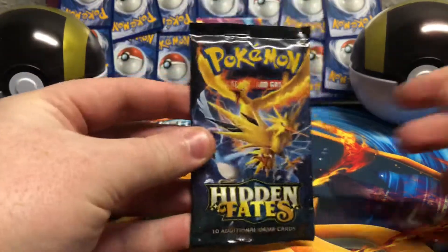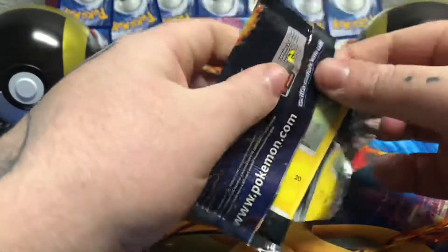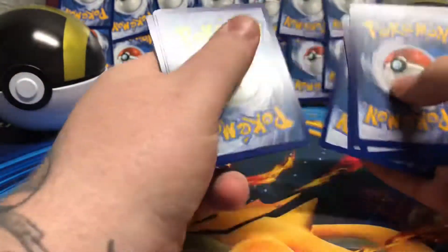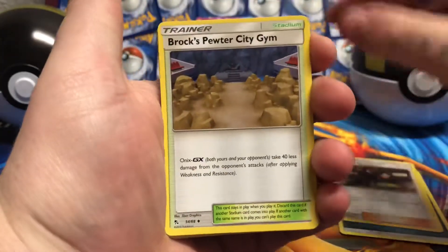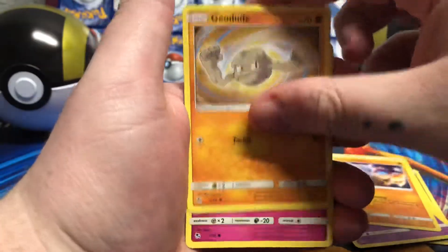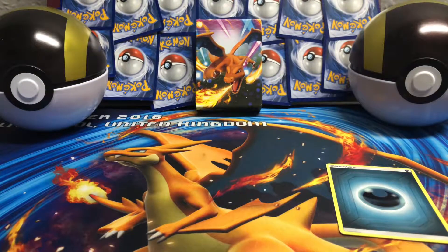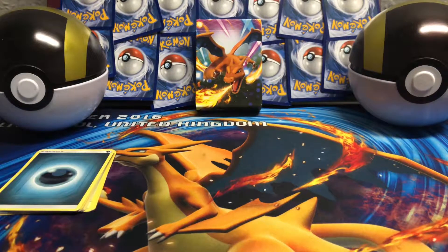We'll start with a pack of Hidden Fates. So excited to be filming this video — I've been waiting for Shining Fates for a long time and I haven't opened much Hidden Fates. We've got Cubone, Geodude, Jigglypuff, a Reverse Holo Clefairy, and a Regular Rare Fable. The first Hidden Fates pack probably wasn't the best.